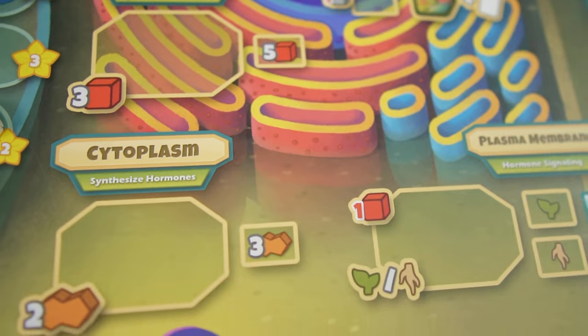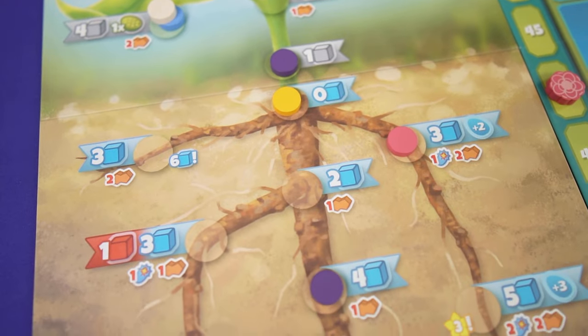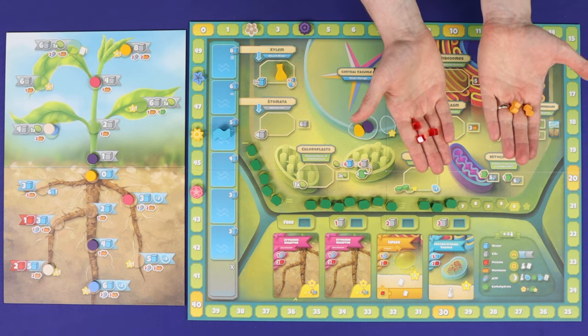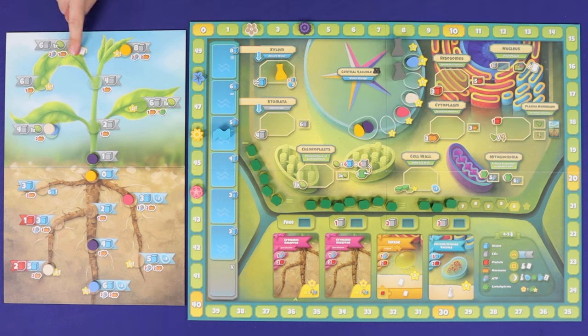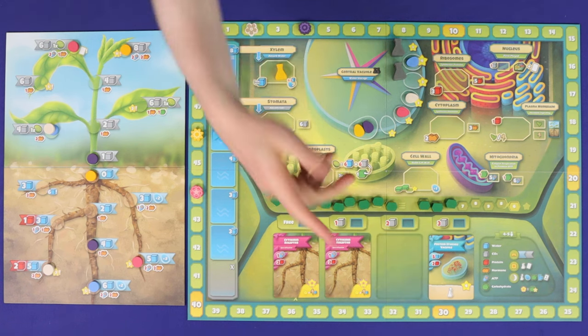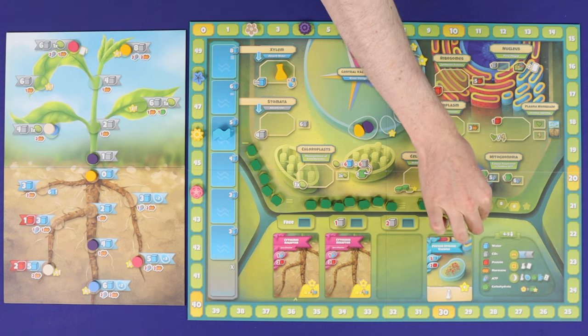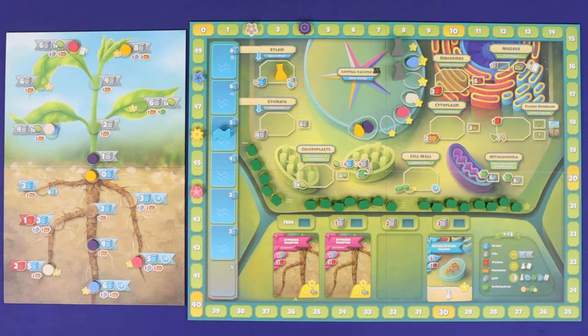In Cellulose, players are plant-cell organelles trying to grow their plants as best they can to earn the most health points. In this worker placement game, players will be doing everything required to grow a plant: collecting the necessary nutrients, water, CO2, proteins and hormones, using those to photosynthesize and respire as they grow. Producing leaves or roots to fuel their growth, while producing enzymes, receptors and more. Players score points as they do this and as they build the common cell wall, and when the cell wall track is complete, the game is over and whoever has scored the most health points will be the winner.